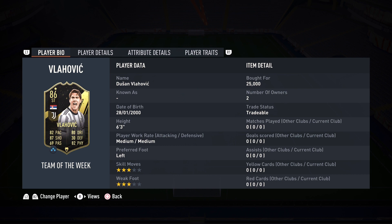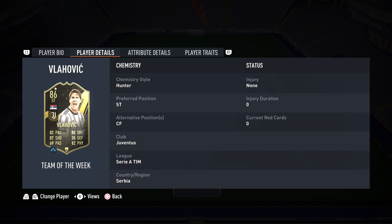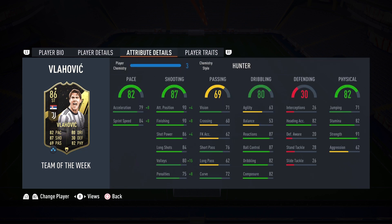He's 6'3, medium-medium, left-footed, 3-star, 3-star, available for 25,000 coins — super cheap. You're not paying the 100k you would in the Barclays Premier League. Attribute details look really good: it gets a plus-8 increase to acceleration and sprint speed, so acceleration is probably up to the 90s. The best asset on the card is the 87 shooting, 90 attack positioning, and 90 finishing.